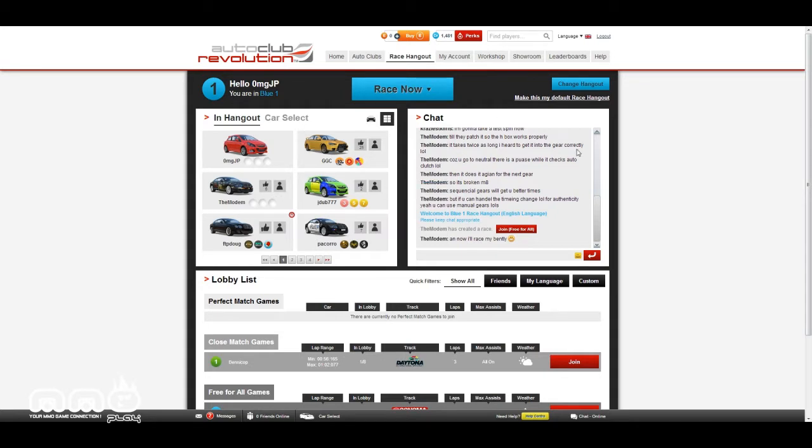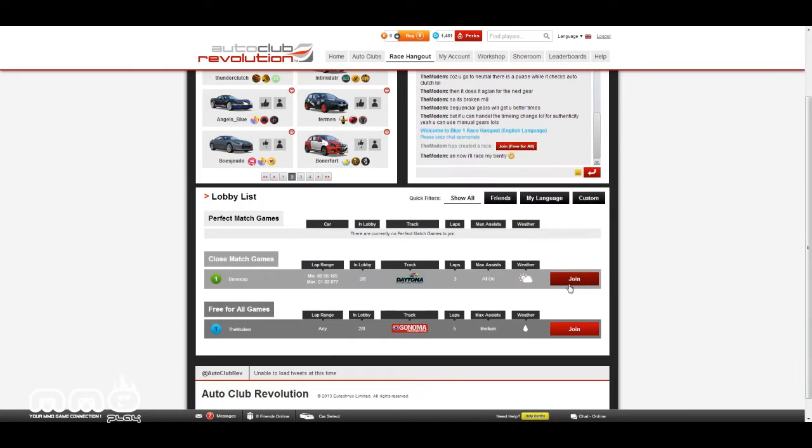At the same time, there's a chat on the side so I can chat with anybody in this hangout. You can see all these people here — some funny names like 'Angels,' 'Blue,' and 'Nice Car,' though he has no likes on it. So you can go into these lobbies, get likes, chat with people, say hey I like your design. Lots of social aspects. You can also see close match games and free-for-all games down here. You can join those games — the cap is eight players in the lobbies.